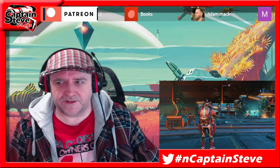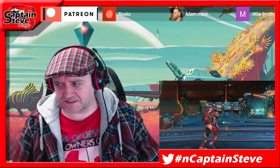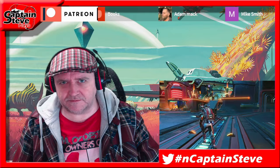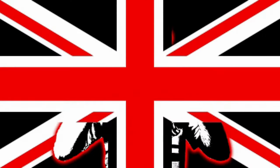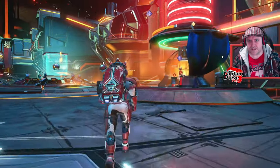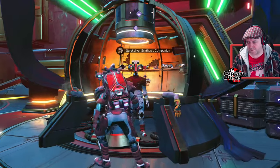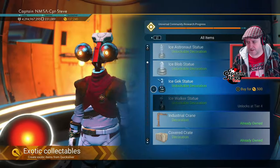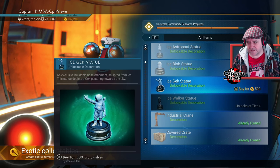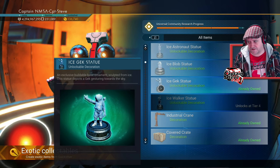Hey there chums, it's Captain Steve and today I'm inside No Man's Sky. I'm in here because hopefully the next statue has unlocked a code, so let's head on over to see Johnny Five at the quicksilver store. There's the Gek ice statue ready to be picked up for 500 quicksilver.